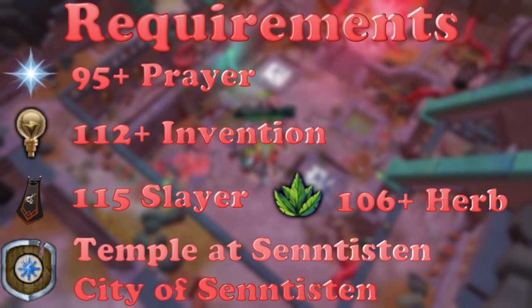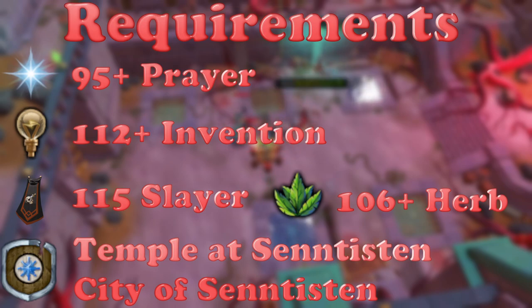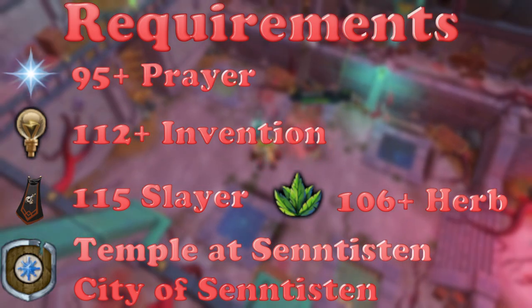As for quests, you're going to need The Temple at Senntisten and the City of Senntisten. Obviously, this is a really high level thing and I don't have everything listed here that I have on my account. There's a lot of archaeology relics and small things like that that you will probably already have by the time you're a high level account. Just keep in mind there are a lot of other little things you can do, but as long as you use the right action bar and have this gear, you should be fine.